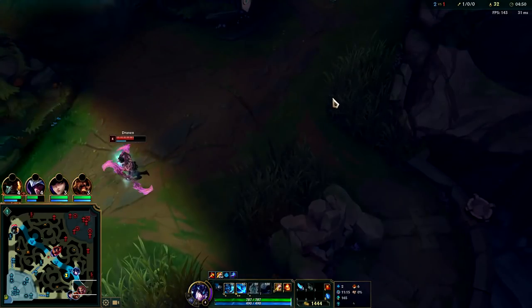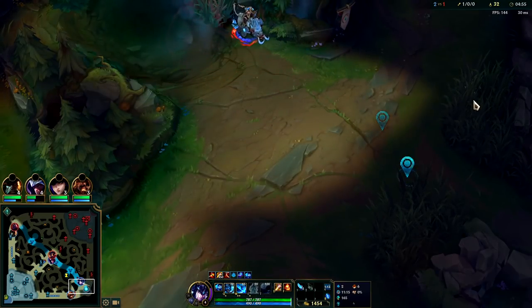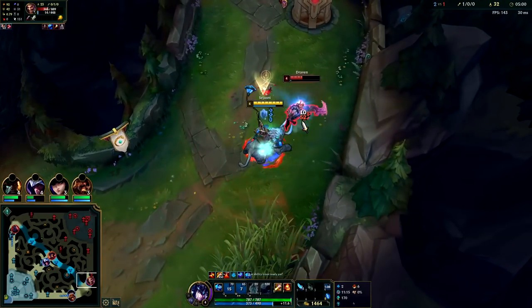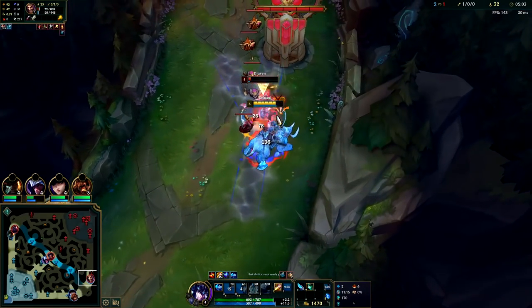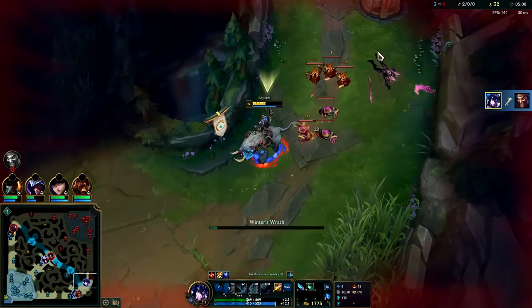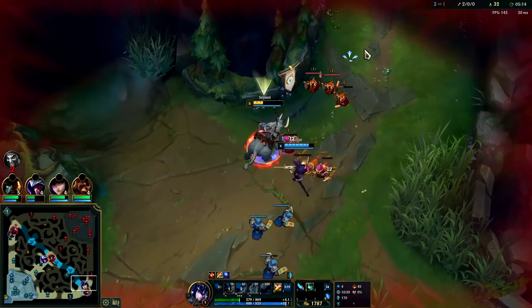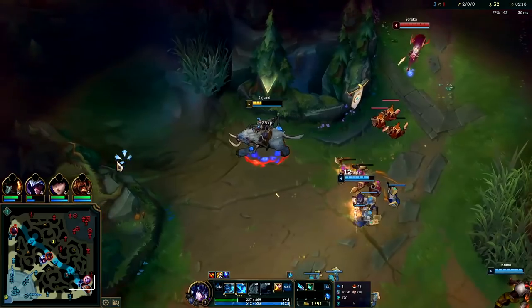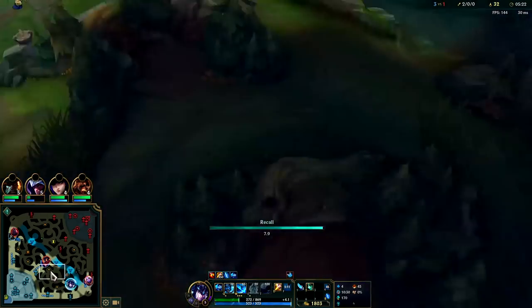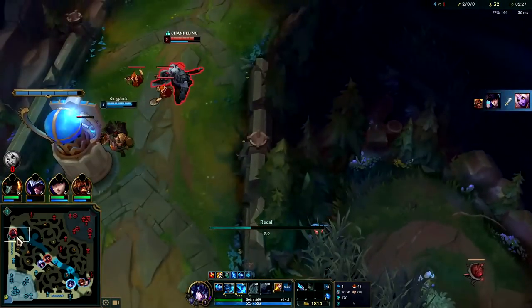Gonna run into this Draven — turn on our sweeper. Oh, it's warded. I don't think he has his knock back though. We're gonna W then Q to get on him — got our E stun on him, one more auto and he's dead. We had to get on him ASAP, that's why we Q'd so early. We didn't get behind for a choke — when you come up from behind you just walk up, auto attack, W. In this case I had to Q just to get to him so he couldn't reach his turret.